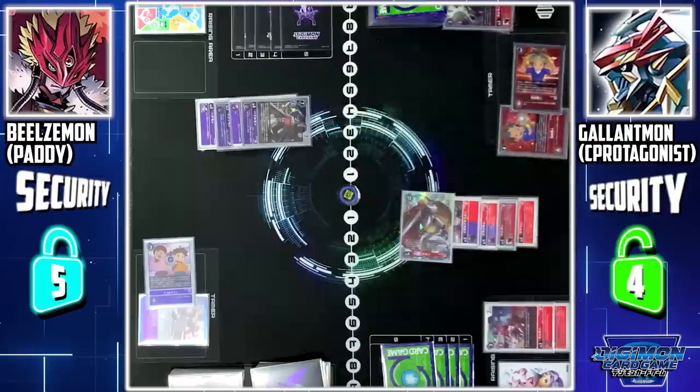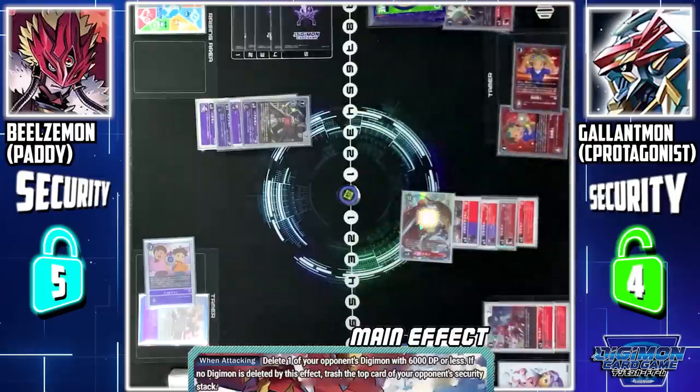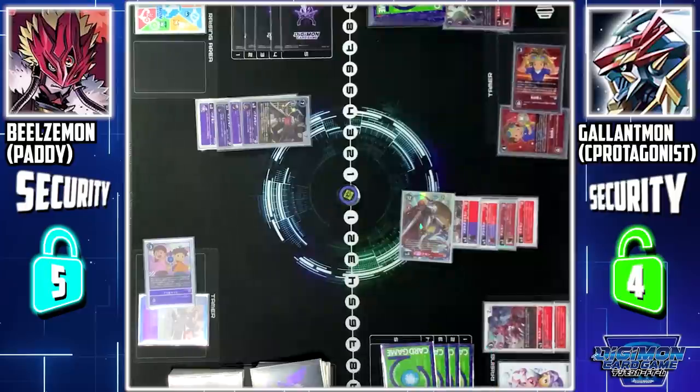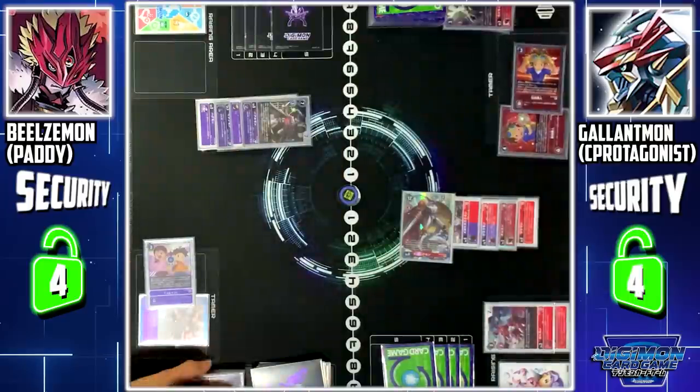Digimon's skill — since this Digimon is attacking, I draw 1 card. Gallantmon's when-attacking skill — I can delete one Digimon with 6000 or less DP. However, if no Digimon is deleted by this effect, I can trash the top card of your security. I'll trash the top card of security. Gallantmon slays Barbamon — Barbamon is deleted.